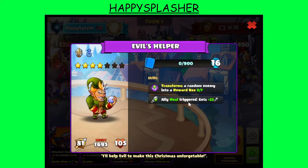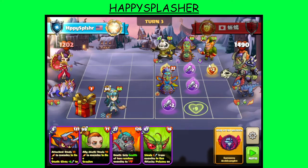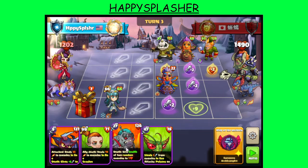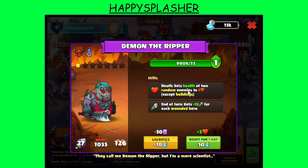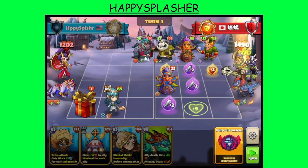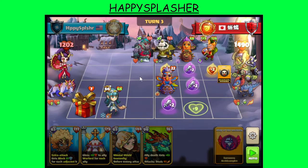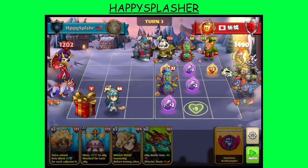We have the Evil's Helper — this one transforms one of our heroes into a box, so now this one is gone. This is actually not bad. We're going to summon this melee hero over here on A3 — it sets the health of two of the enemies to one if this does die. They do have their silence skill, so that could potentially silence now — which it is, but that's okay. We do need to draw that silence skill.